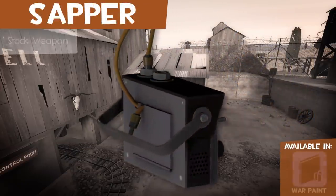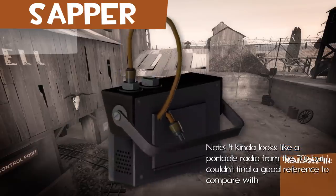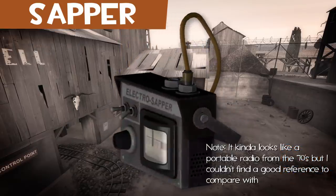The Sapper is a small electronic generator. It can be placed on engineer buildings or robots when playing Mann vs. Machine.